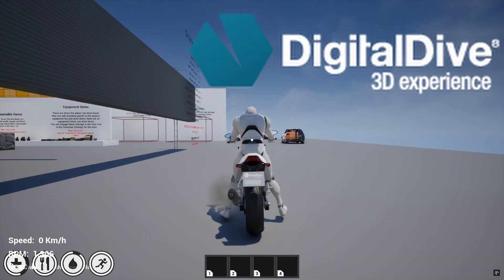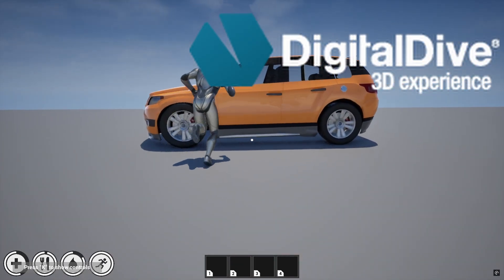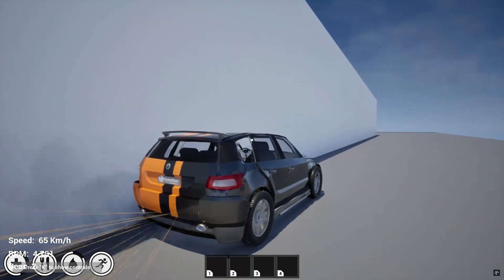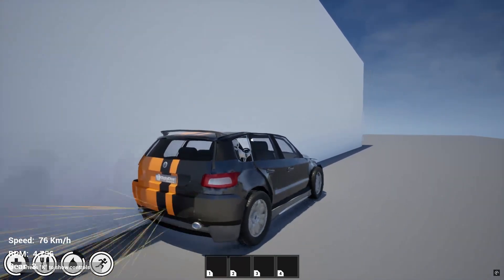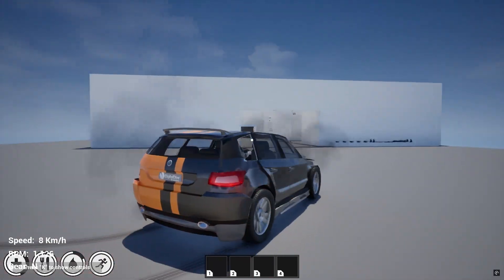To take exploration and interaction even further, we added the car and bike packs from Digital Dive Studios. Vehicles aren't just a mode of transport — they're an extension of the playground's freedom. Players can build, customise, and use these vehicles to traverse the vast landscapes.